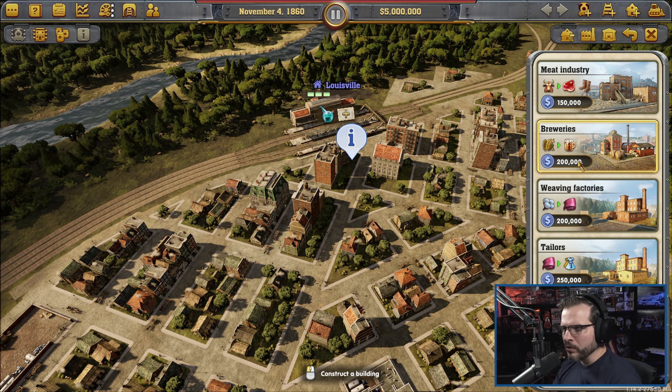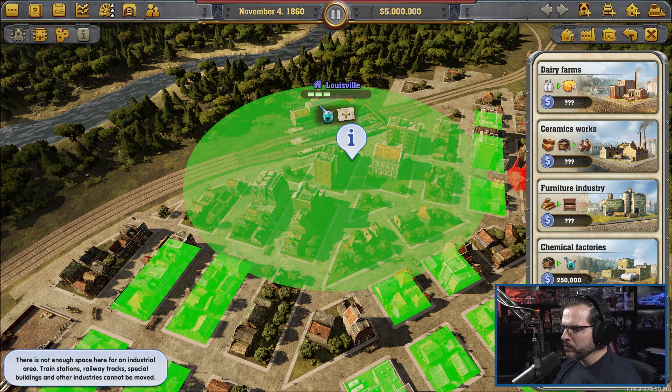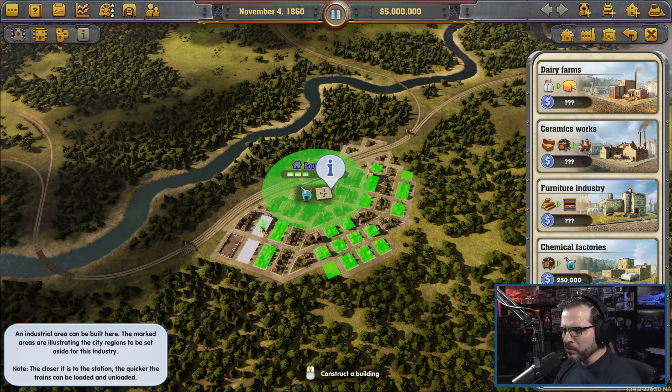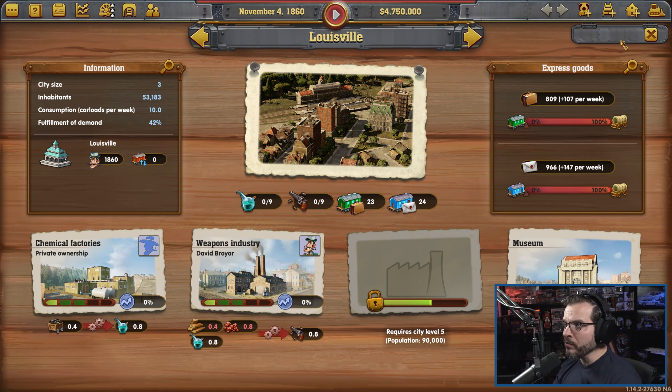Weapons factory in Louisville — so we'll go ahead and speed through a lot of this. I think we'll be able to get this very quickly. We're just one load of weapons in Louisville. Come here — grab you. Weapons factory. I'm going to put it a little bit closer this time just so it doesn't interfere with the warehouse on the backside I guess. Put that there — weapons factory is set up.